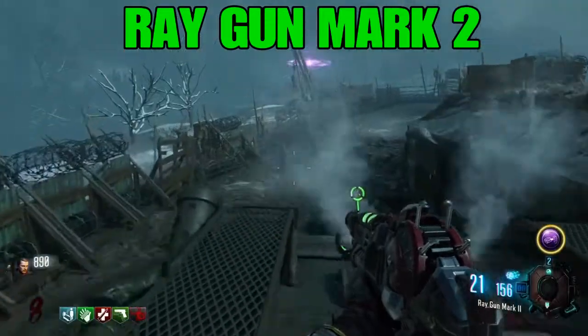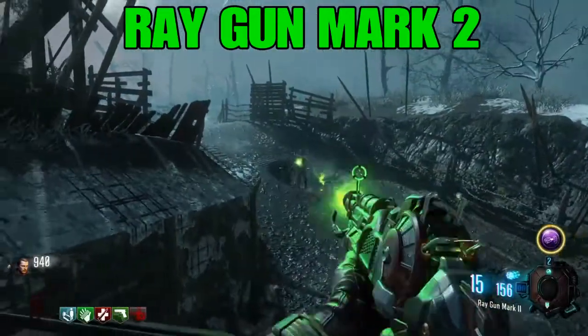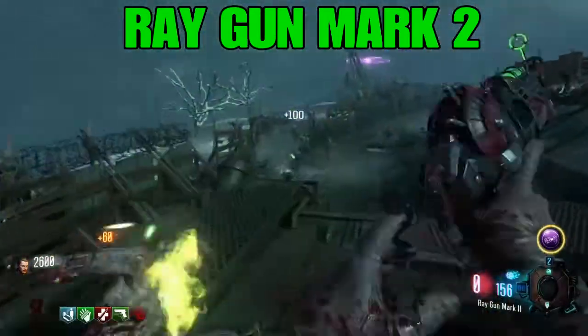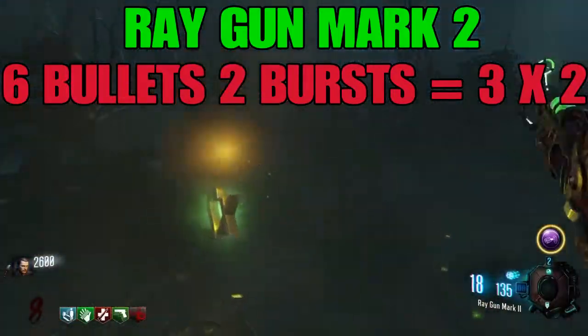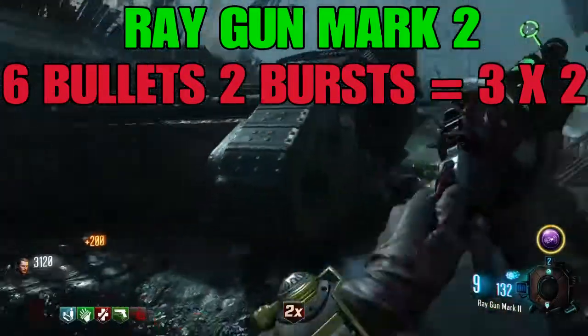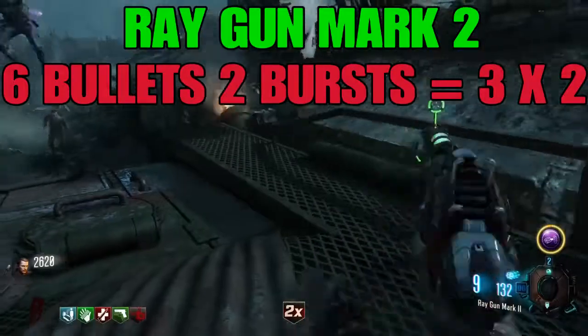Even though it's only on round eight, the panzer's health stays the same as it does when it first lands on round eight. As you can see here, I kill the panzer in two bursts — six bullets total — to kill the panzer with the Ray Gun Mark II.